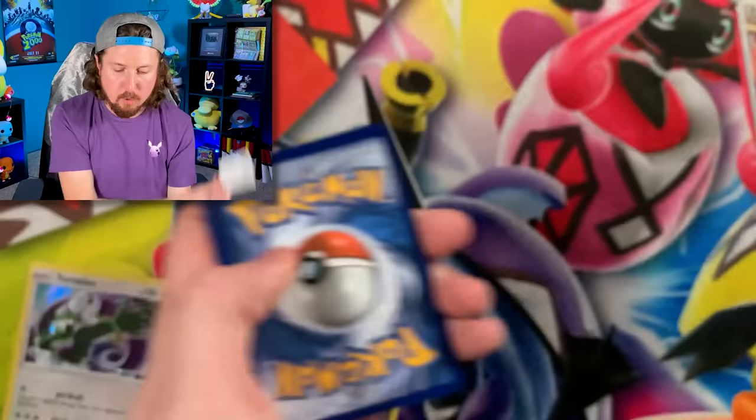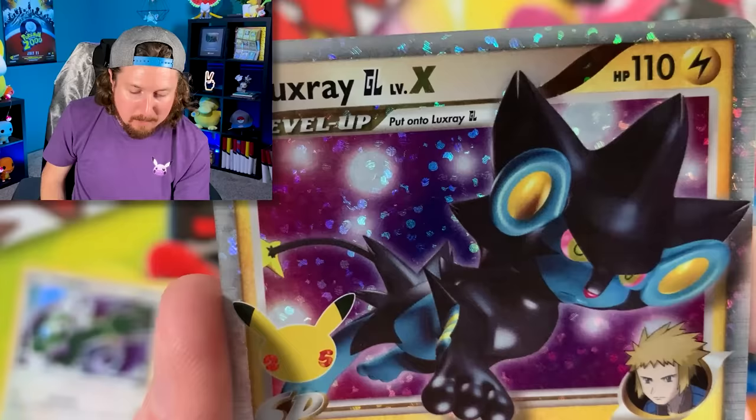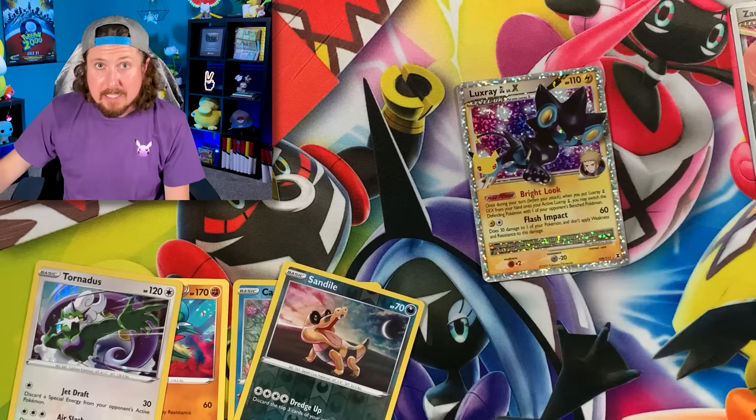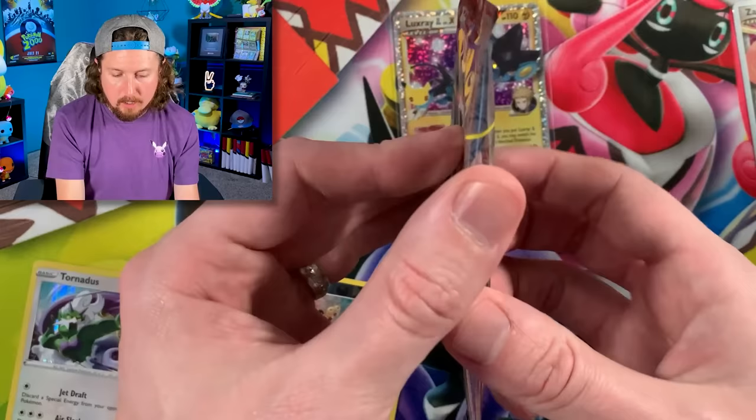We have ourselves a Ho-Oh and Lugia — I love that we can pull those back to back, it makes so much sense! Gallade and a Luxray Level X — look at that, Breaking Family, beautiful card! Did you play the game or did you collect when there were Level X cards? Let me know in the comments. That goes right up there in the VIP section — the very important Pokemon card section. That's our last Celebrations opening for today.